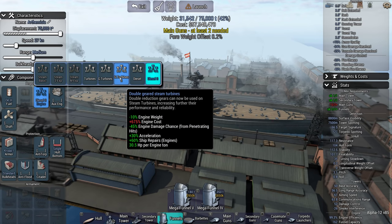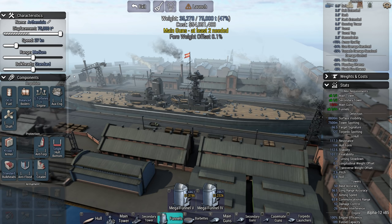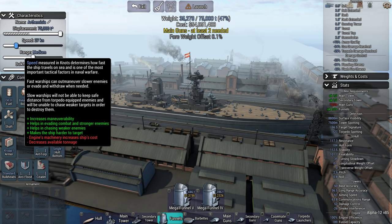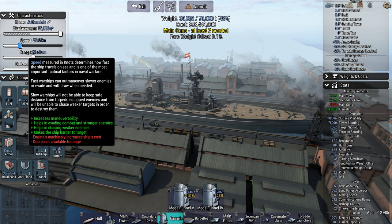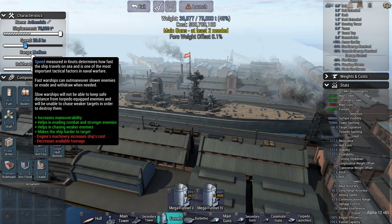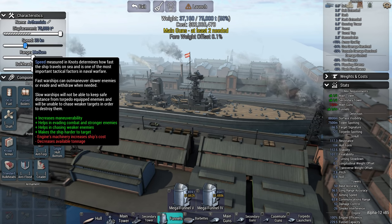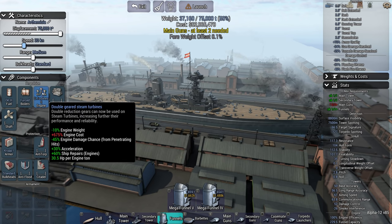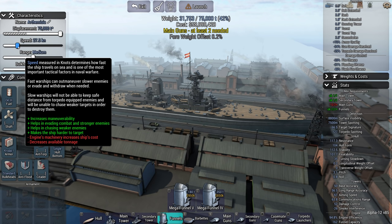Just for comparison: if I did go geared steam turbines, I can easily get to that speed. Balanced boilers would let me go at 29, pretty much, and if I forced the boilers I could get up to 30. I think 27 is fine.